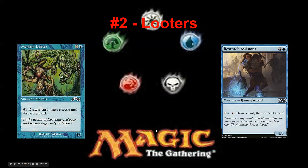Looters. Come on. Merfolk Looter was the staple looter for several years: a 1/1 for two mana that draws a card and discards a card with no mana requirements. A 1/1 is almost not even a card — it's like a quarter of a card. You might get to chump block something one turn, but you're playing this card purely for the ability.